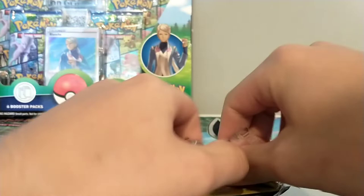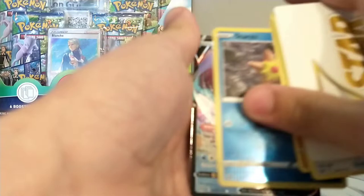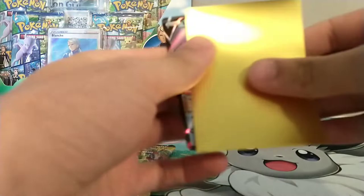One, two, three, four. Oh, V Star Mark here. I see something - let's see what it is. And it's a Lumundonian V. Let's go ahead and put it in a Brilliant Star sleeve. There we go. Very nice card right there.